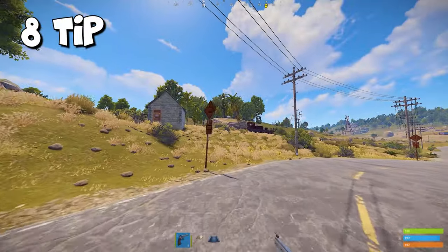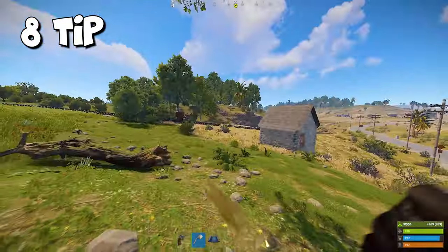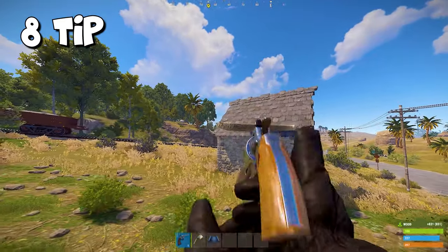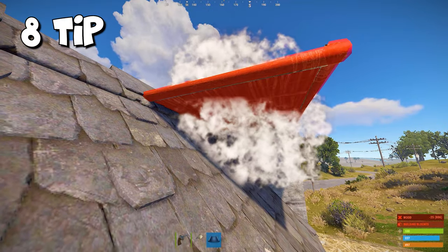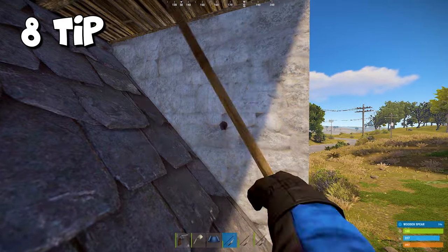If you find a base with a roof like this, immediately start farming wood — this will be the easiest raid of your life. Get on the roof using ceilings or craft a ladder, then place a ceiling on top of the roof. You will see a hull wall in front of you which you can break with spears or a jackhammer.